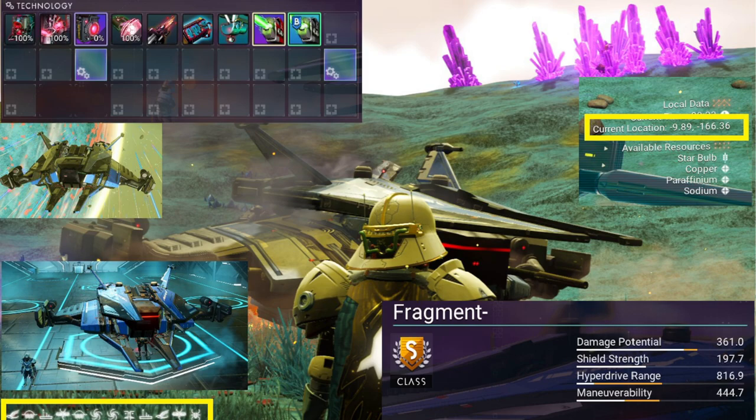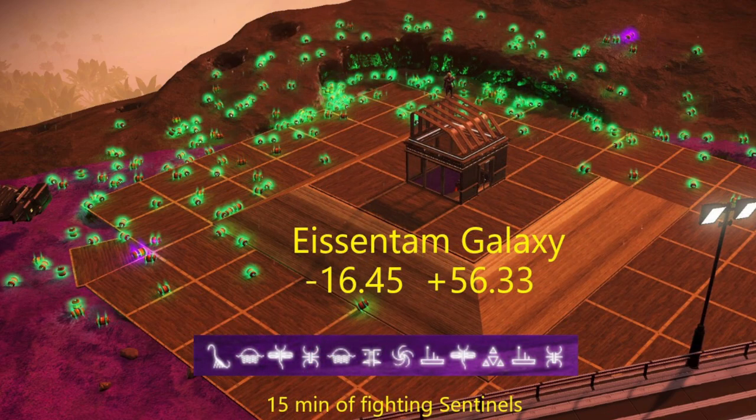The second thing: I had a question regarding where my Sentinel farm is. That is in the Eysentem Galaxy — the 10th galaxy. Here are the coordinates in the Eysentem Galaxy, including the coordinates for the planet and the coordinates on the planet where my farm is located.